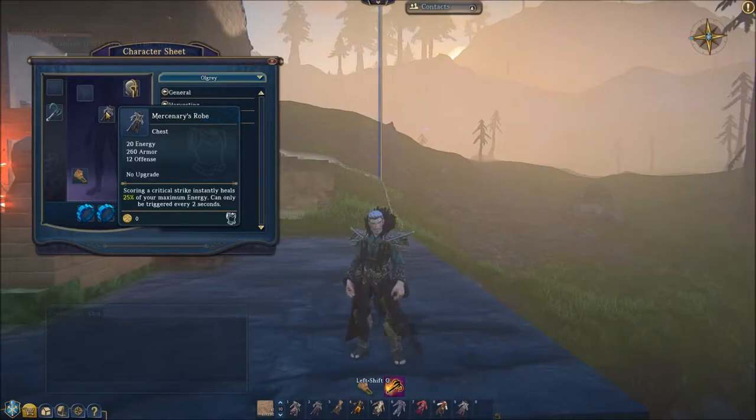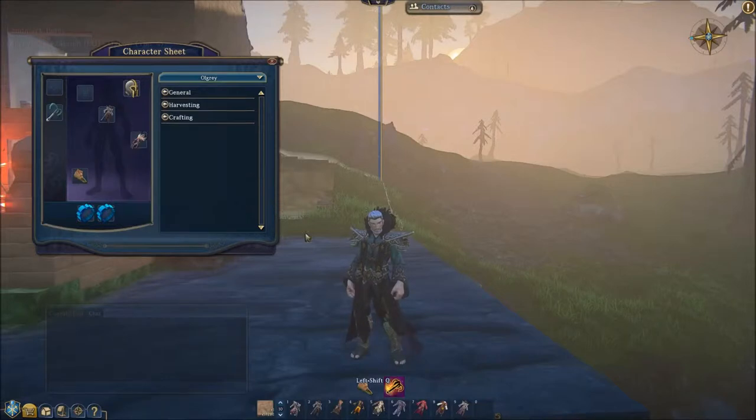Scoring a critical strike instantly heals 25% of your maximum energy — can only be triggered every two seconds. Yeah, some of these now have stats that link into some of the weapons as well, I believe.